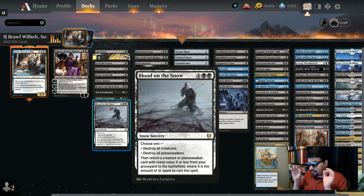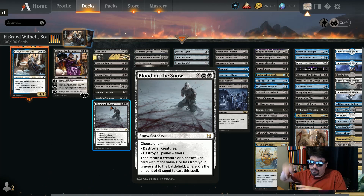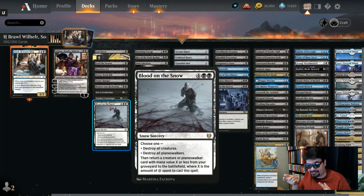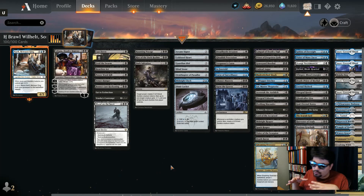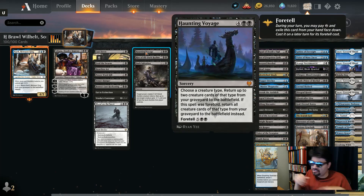Vraska's Contempt exiles a Planeswalker or a creature and gains you some life. Then there's Blood on the Snow — a big board wipe where you pay up to six mana and can return something from the graveyard directly to the battlefield. The mana base has been upgraded to be all snow-covered. You do a board wipe but you get something of yours back — pretty amazing.